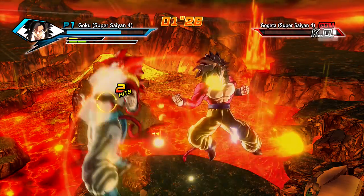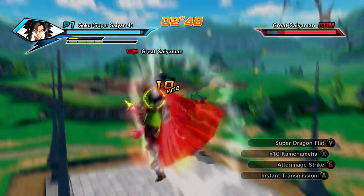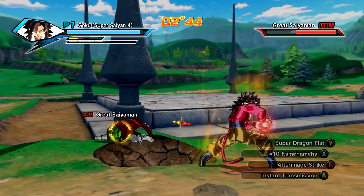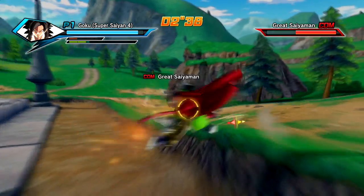After Image Strike — which you'll probably see in this video — gets me out of a ton of ultimate attacks. Instant Transmission, which I think is garbage and kind of terrible. Super Dragon Fist, which is a great melee super. He only has one ultimate, which is a little disappointing, but he'd be pretty overpowered if he had any more.